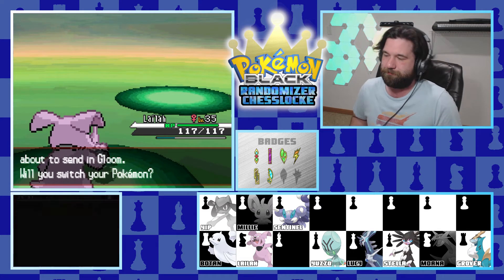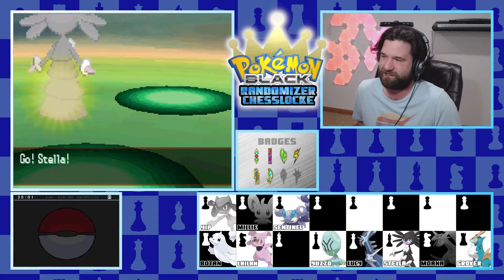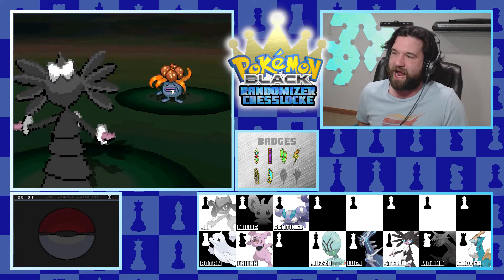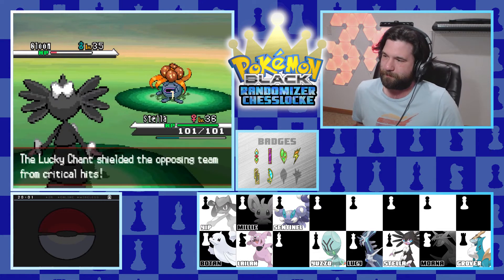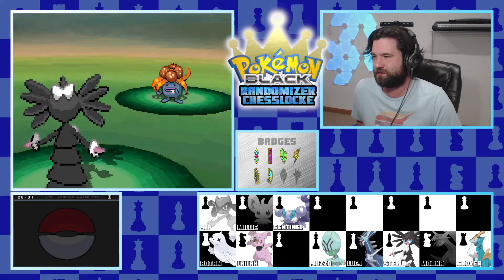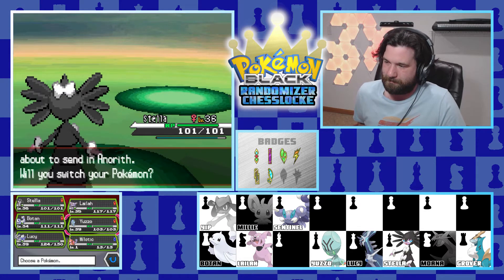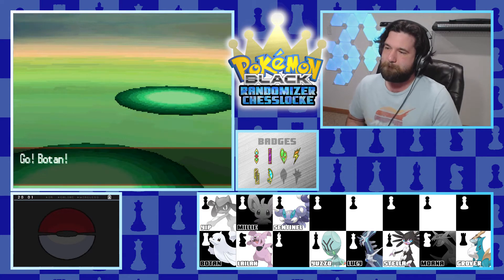A Gloom comes in - it's a poison type so we go to Stella and throw off a big Extrasensory. I had to drag that syllable out because I couldn't think of the move name. This thing's going down in one shot. It was shielded, but with Lucky Chant going off it was dying anyway, so we're fine. Next up is Anorith - it's bug-rock, so let's bring out Botan and throw off a couple Aquajets to beat this thing.